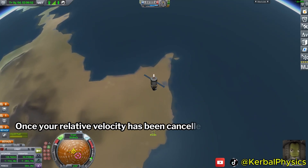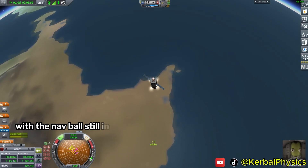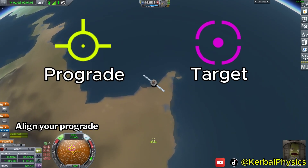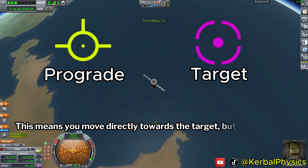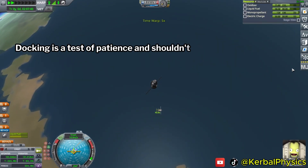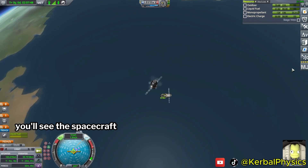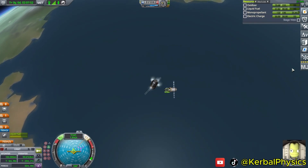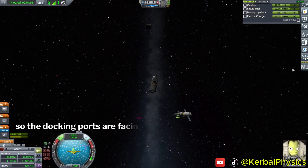Once your relative velocity has been canceled out, you can start moving towards the target. With the nav ball still in target mode, align your prograde and target vectors — this means you move directly towards the target, but don't go too fast. Docking is a test of patience and shouldn't be rushed. When you're reasonably close, you'll see the spacecraft we left pointing north. We now want to point the second spacecraft south, so the docking ports are facing each other.